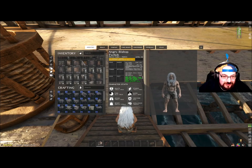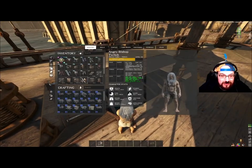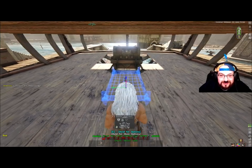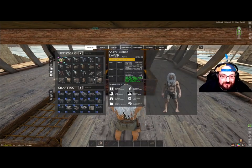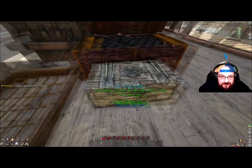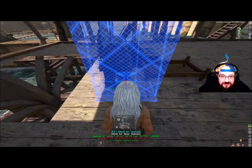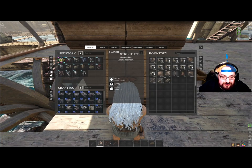Then I'll put a ceiling down here like that. There are much better builds out there — people will say you should do an open deck or a closed deck — but you don't have to. It's your boat, it's your design, and that's what's amazing about Atlas. With the big box I usually keep it close so you can do a quick swap. Then I'll do a storage box here for everything else like your hammers and stuff.